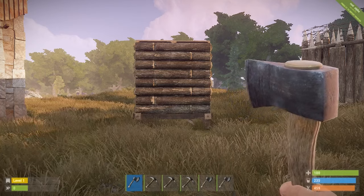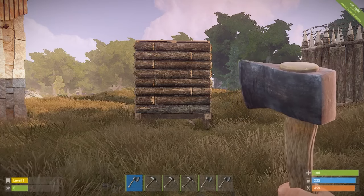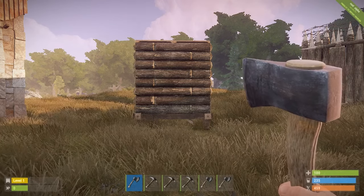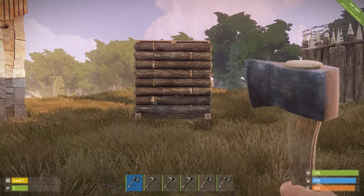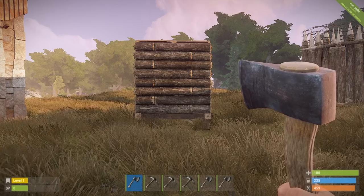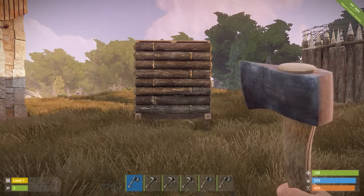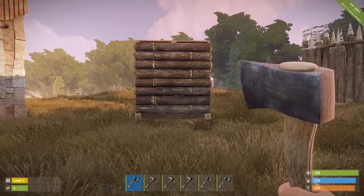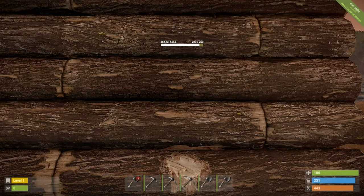Bear in mind that everything I'm showing you today is coming in from building components on their hard side. If you manage to get inside somebody's base and exploit soft side walls, go up through ceilings, or break foundations from the soft side, you will get more damage. So this is assuming that you're hitting all of these building components from the hard side.